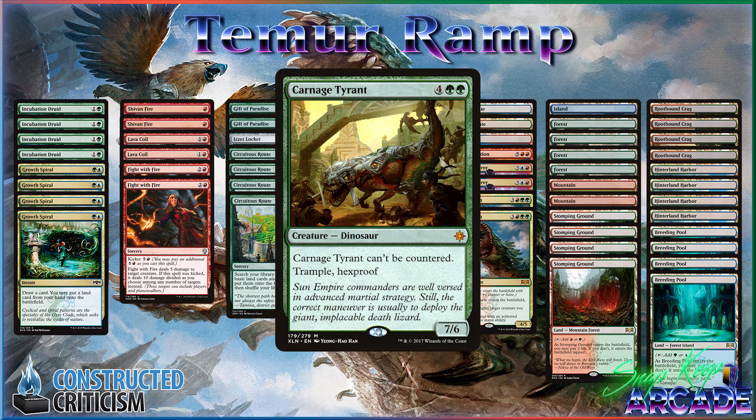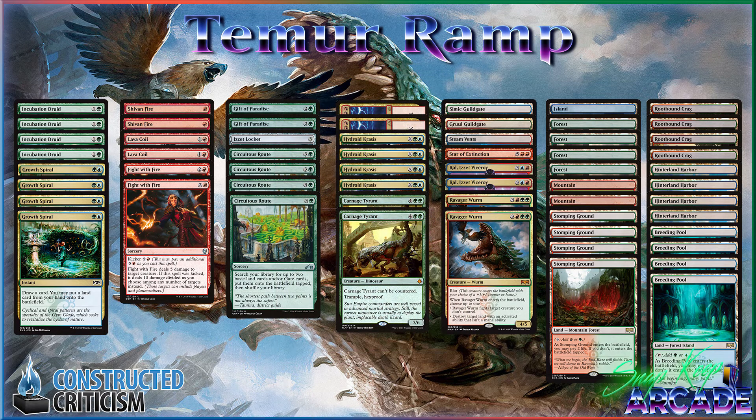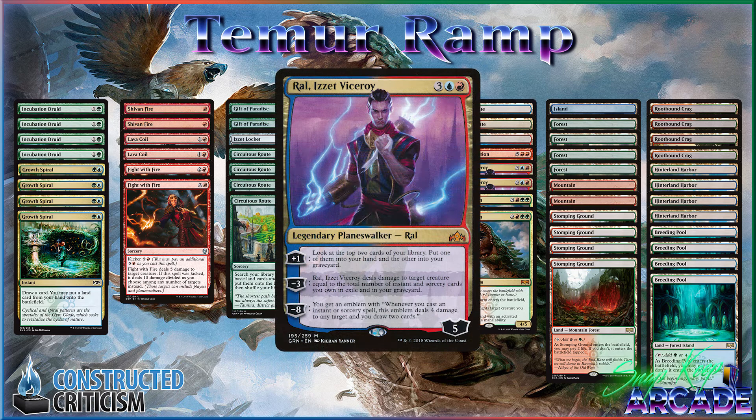Carnage Tyrant is kind of just this big beefy thing that makes it really hard to deal with. It's really good after boarding in certain decks when you have Negate up — you just negate all of their big answers to Carnage Tyrant and win the game. I think Ral is an interesting payoff. I'm not sure whether it's supposed to be Ral or the Immortal Sun in the main deck, but Ral lets you dig deeper. It acts as another removal spell, an interactive spell to get you to something like your Star of Extinction. Ral certainly won me games and I'm quite happy with it.